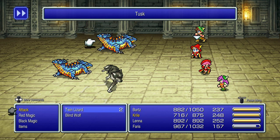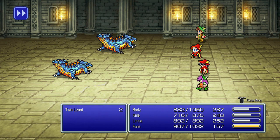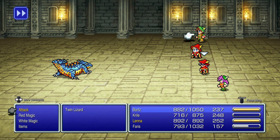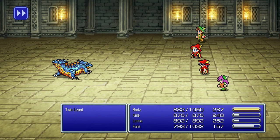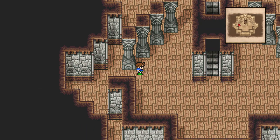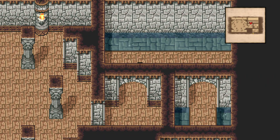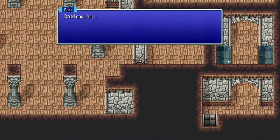It gets really annoying when there are multiple hellraisers, because they'll try to resurrect each other. Try to kill them all at once with big party attacks hitting everything simultaneously — that's probably the best way. Continue up the stairs and walk around; there's a little pathway that leads to what seems like a dead end.